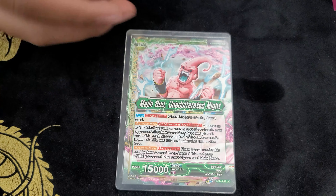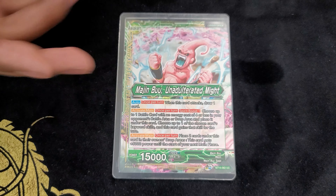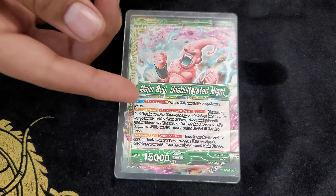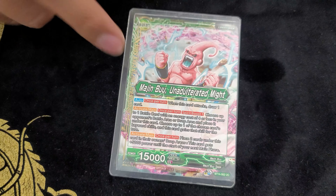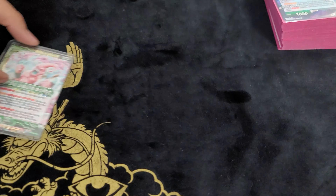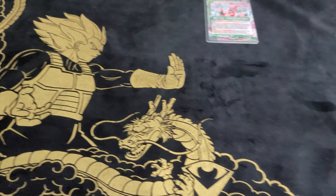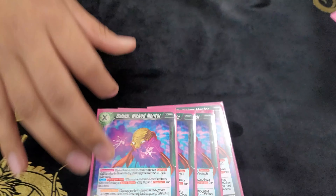On the flip side, Majin Buu auto — once per turn when he attacks, draw one. Activate main: same as the front side but you can choose cards from the battle area. The last activate main lets you put two cards under him to gain 5k until the start of your next turn. And he has a cool pyramid — nice! I play for the Bobbity unison, mandatory in the deck.